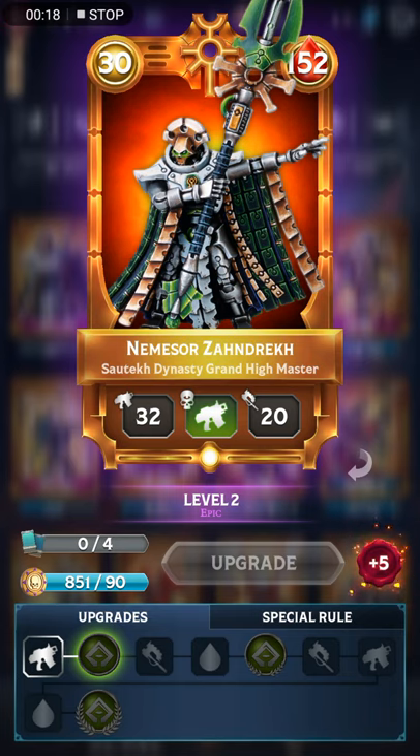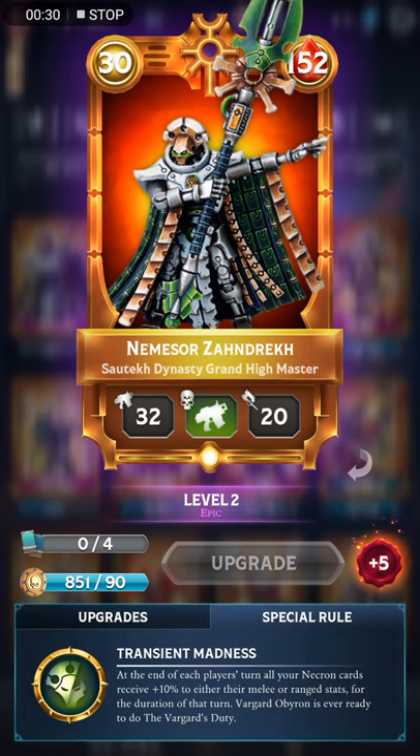At 30 points, he is kind of in between the two other Necron Warlords in terms of cost. He has pretty good stats. His trait is Outflank, and his special rule departs from the Necron special rules of the past, which only activated when you readied your units. But this one activates each turn.